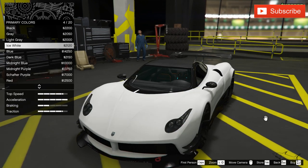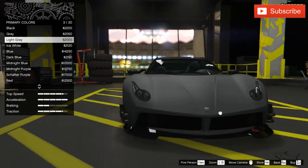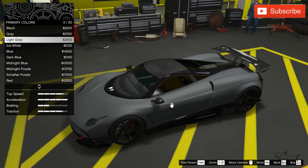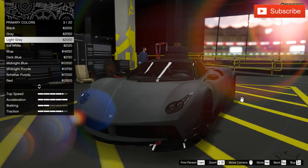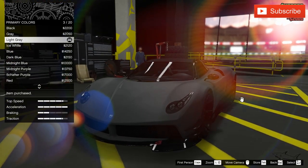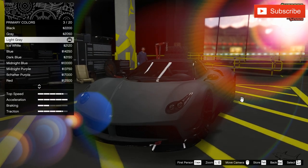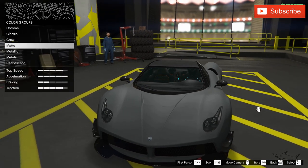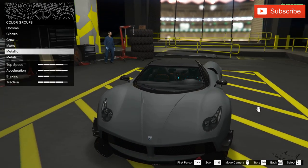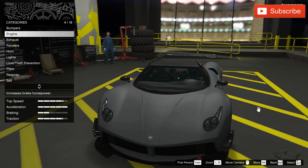I was thinking about gray and I think this car is just amazing with this light gray and with black as a secondary color. I just love this color combination and color scheme. So the first color is light gray, the second is metallic black, as you can see now.